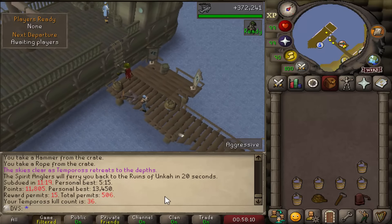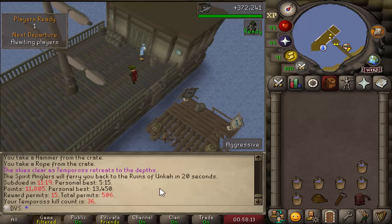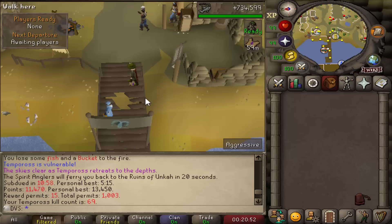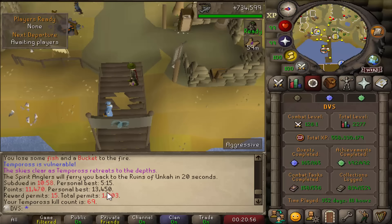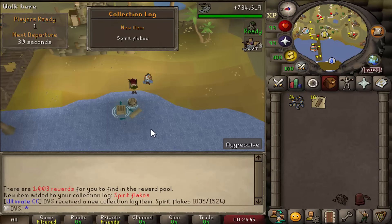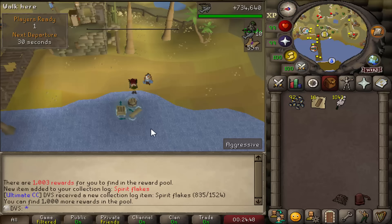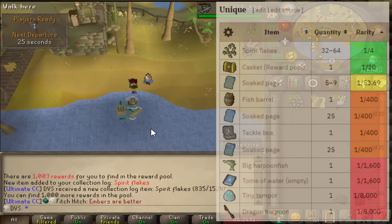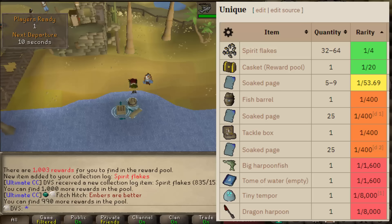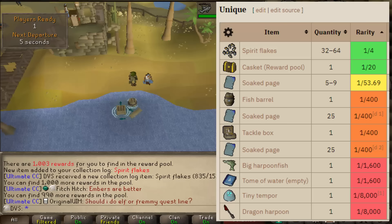Should hit around 1,000 permits today — setting that as the goal. At 750 permits now, and about 16 hours later: 1,003 total permits. Stopping Tempoross and doing all the searches — you just AFK the fishing spot and get rewards in your inventory, similar to Guardians of the Rift. There are 12 total items on the log. The big ones: pet and dragon harpoon are both 1 in 8,000. Tome of Water and big harpoon fish are both 1 in 1,600.